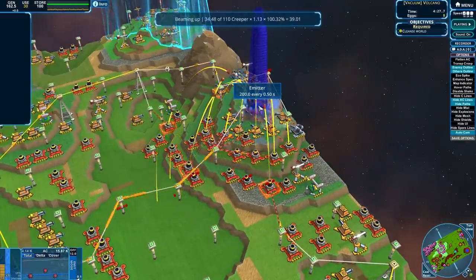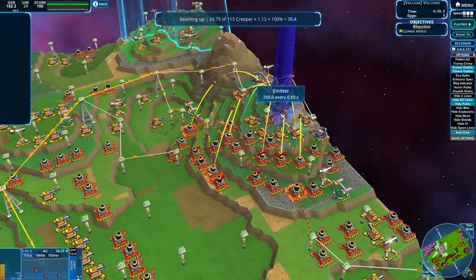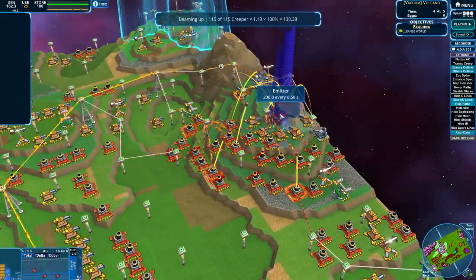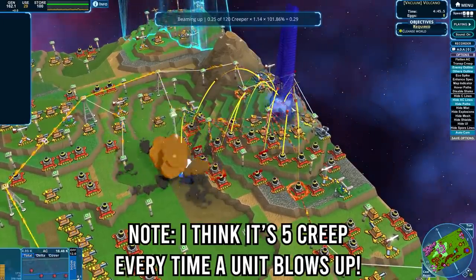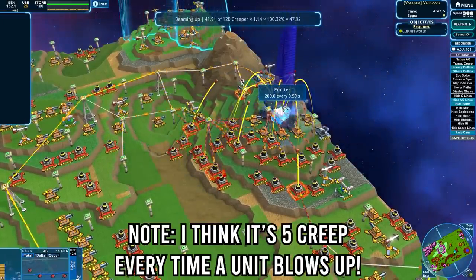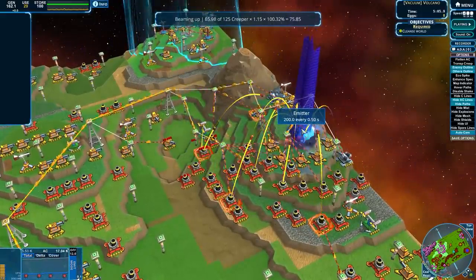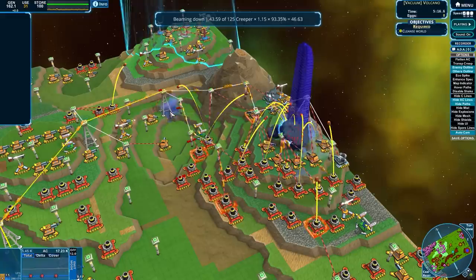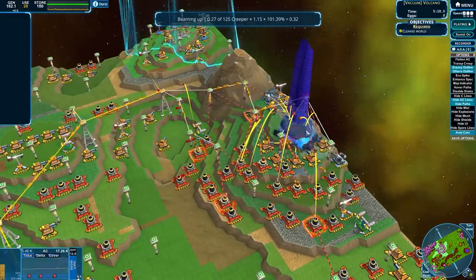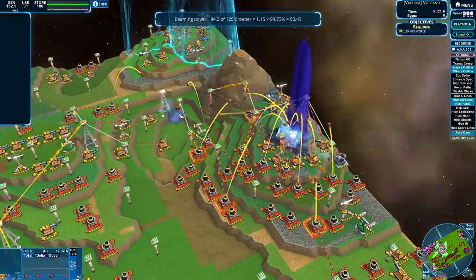The super mortar is a bit of a problem over here. We're getting a lot more creep now. I think as there's more creep on the map we can vacuum up a lot more of it, because now I can take 120 creep in one click. We are getting very close, but that John Rambo gun is a bit of a nightmare for me. Cutting off its ammo supply is definitely better.